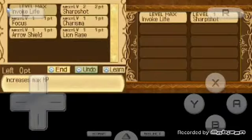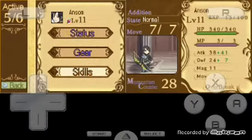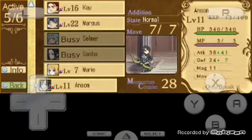Let's check out the skills of Ansem. Level him up all the way to level 11 and you'll get Invoked Life, which is more health — max that out. I'm trying to get Sharp Shot next, which increases accuracy. He needs that, which is also why we have the Hawkeye metal for him, which slightly increases accuracy.